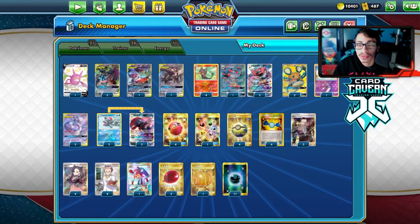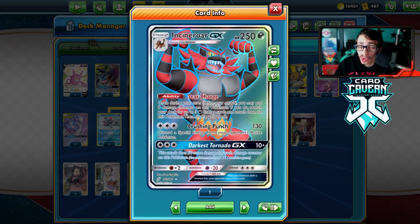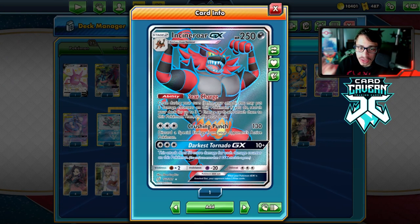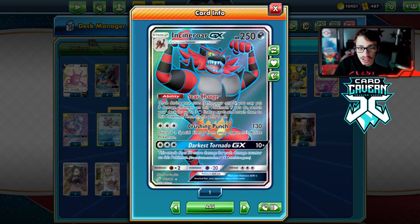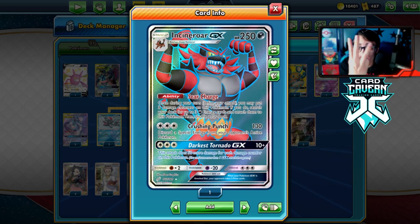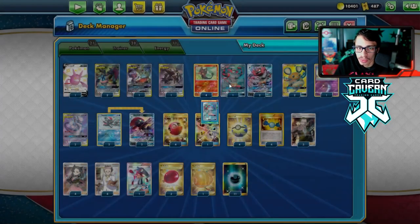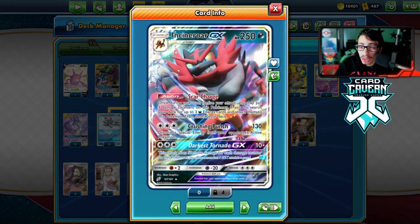Welcome back to a brand new PTCGO Battle Styles video. Today we're taking a look at an Incineroar GX dark box deck. Incineroar GX has a really cool ability called Scar Charge - once per turn you can put three damage counters on this Pokémon, then search your deck for up to three dark energies and put them onto it. This lets us accelerate dark energy and have multiple Incineroar in play.